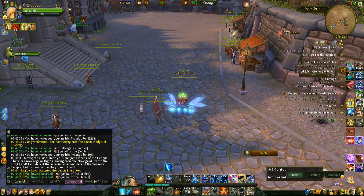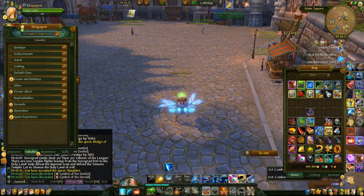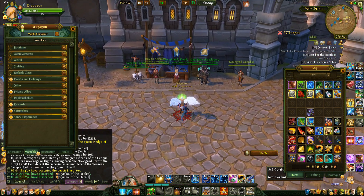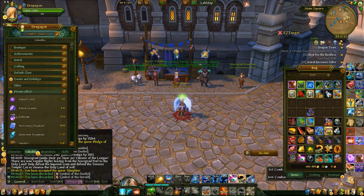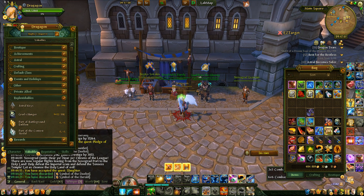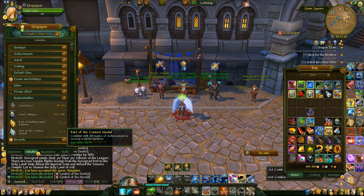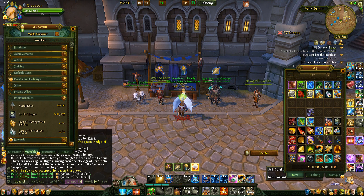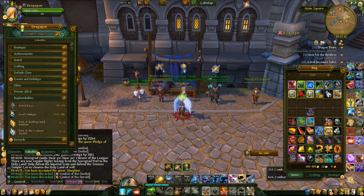First of all, there's the weekly battlegrounds limit. Every week on Thursdays at four o'clock in the morning there's going to be a reset of your replenishables, which are the BG emblems and also Goblin Wall emblems. For BG emblems you get 75 a week - this is going to reset weekly no matter whether you use all of them or none, it resets back to 75.